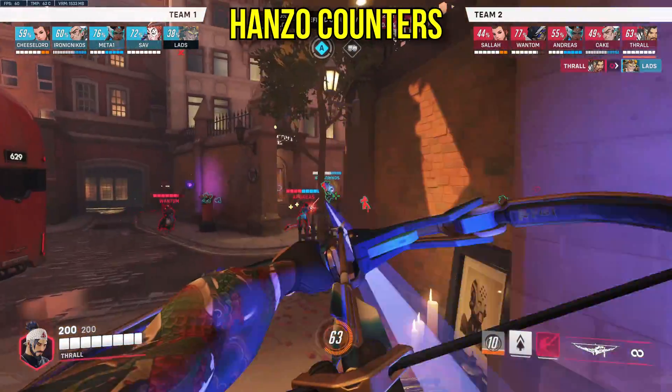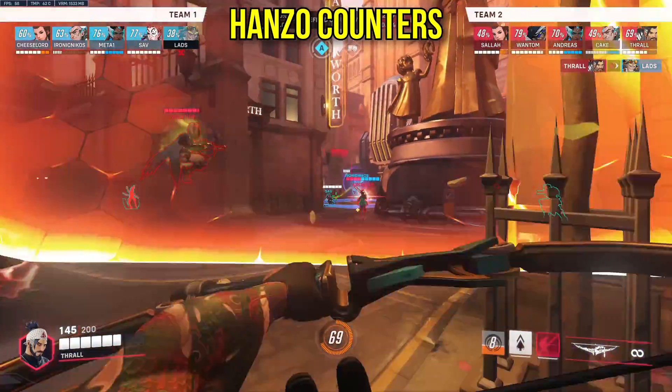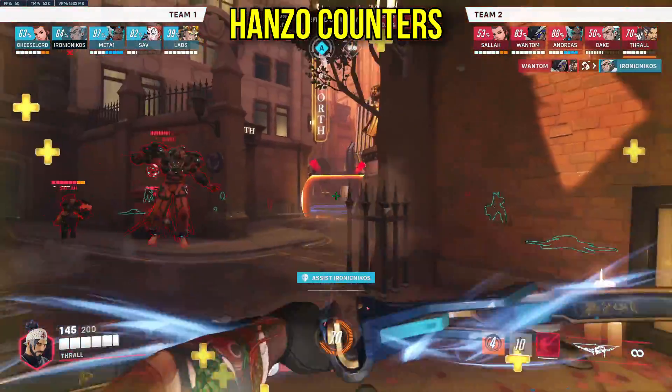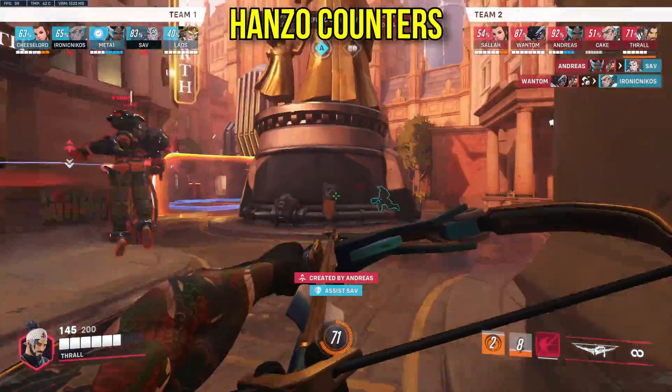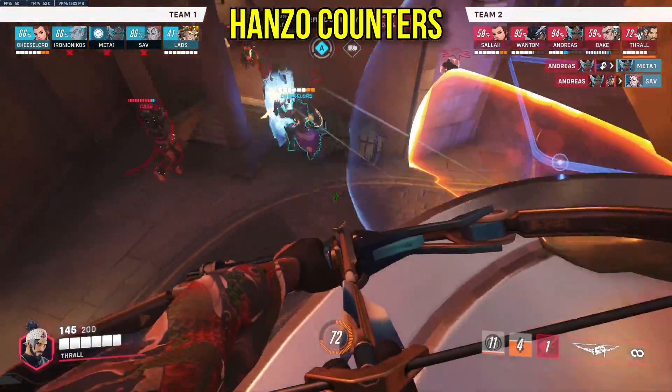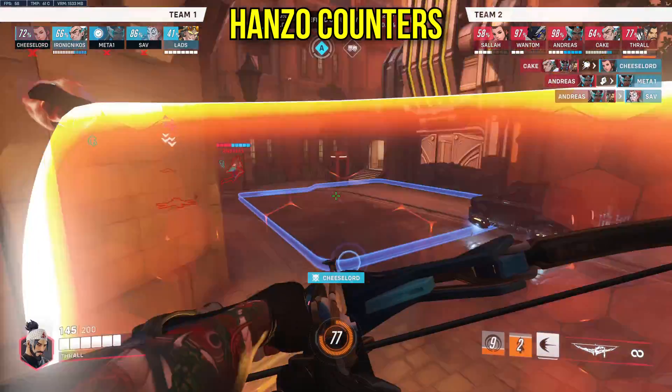Hanzo: I've always seen Hanzo like an alternative Cassidy, with higher burst damage in exchange for lower sustain. Heroes like Genji, Doomfist, Sombra, and Tracer should easily be able to squash the Hanzo with no issue. Sigma, I think, is also an underrated tank to play against him, because you can contest any angles he takes.